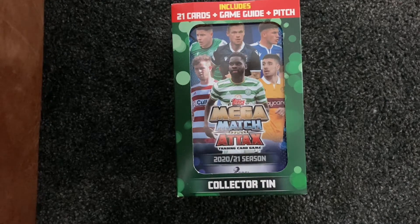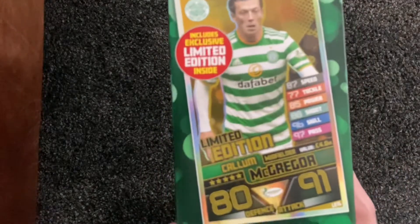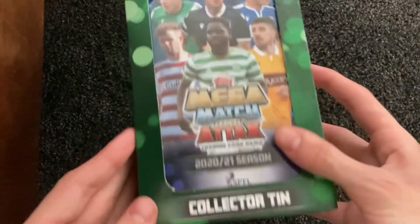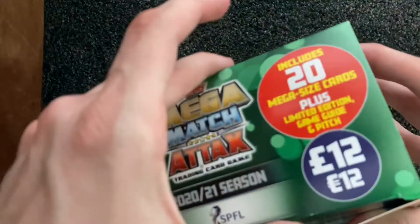Hello everyone, welcome back to the channel. Today I'm going to be opening the Mega Match Attax collector tin — this is the green one, called the Celtic one, because you get a Celtic limited edition in it. It contains 21 cards, a game guide, and a pitch, so yeah, let's get this open. It's 12 pounds.